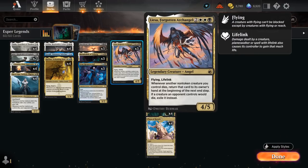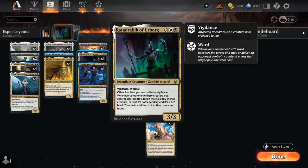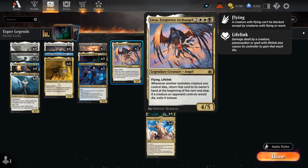At 5 mana we're playing three copies of Liesa, Forgotten Archangel, a 4/5 with flying and lifelink, saying whenever another non-token creature you control dies, return that card to its owner's hand at the beginning of the next end step, and if a creature an opponent controls would die, exile it instead. So if we can get both Liesa and Rata Drambic in play at the same time, it becomes very difficult for the opponent to remove our creatures — between Rata Drambic making a 2/2 zombie and Liesa returning that legendary back to hand, we can keep replaying them over and over again.